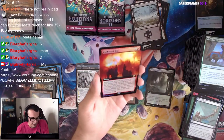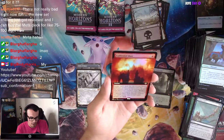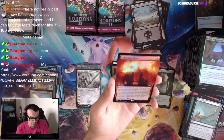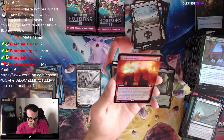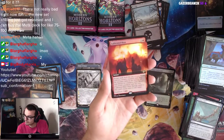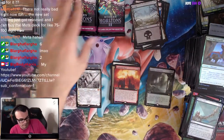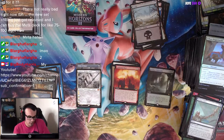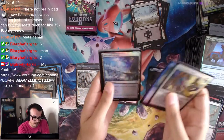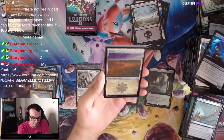We have Calibrated Blast — three mana instant: reveal cards from the top of your library until you reveal a non-land card, put the revealed cards on the bottom in random order. When you reveal a non-land this way, Calibrated Blast deals damage equal to that card's mana value to any target. I have to process that a little bit. We are almost halfway — seven packs left.